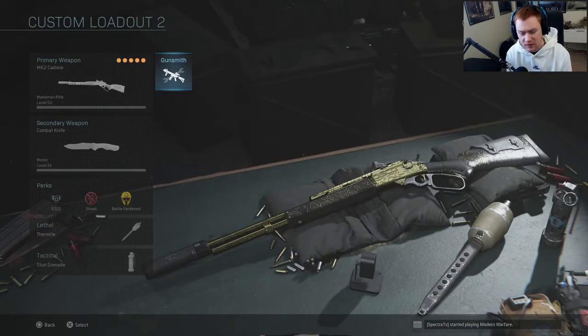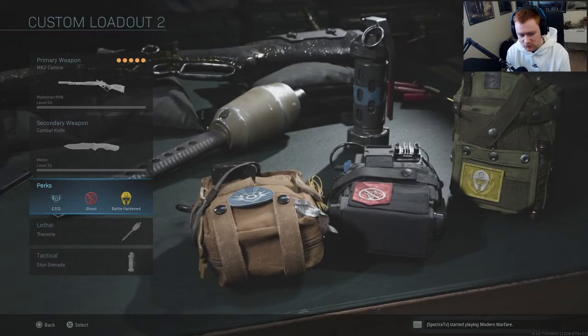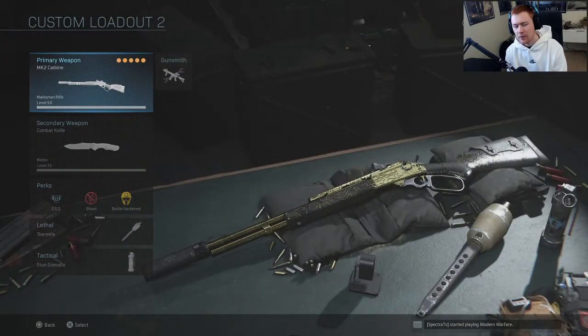For the class, nothing different than usual. The secondary doesn't really matter. We have perks EOD, Ghost, and Battle Hardened, along with Thermite and a Stun Grenade.